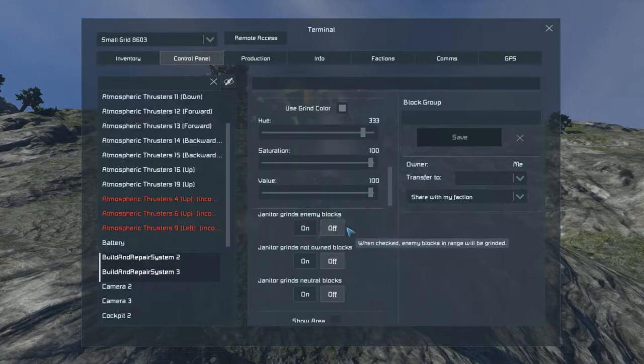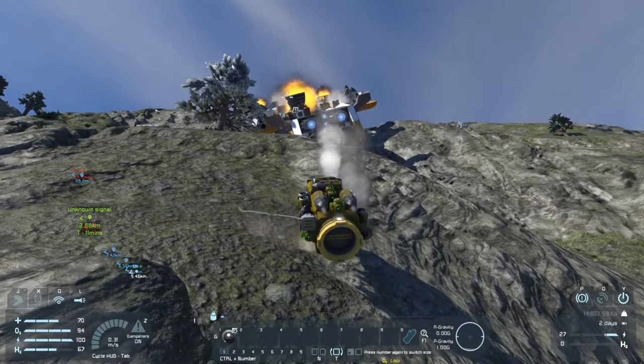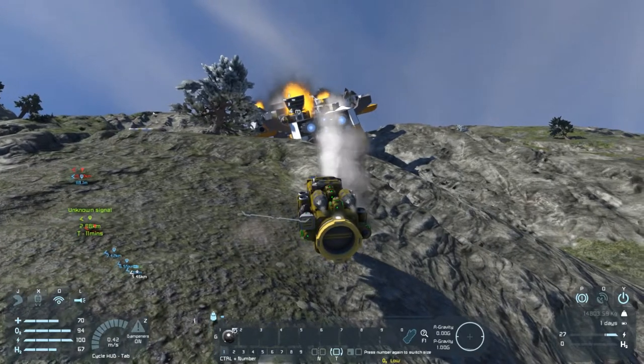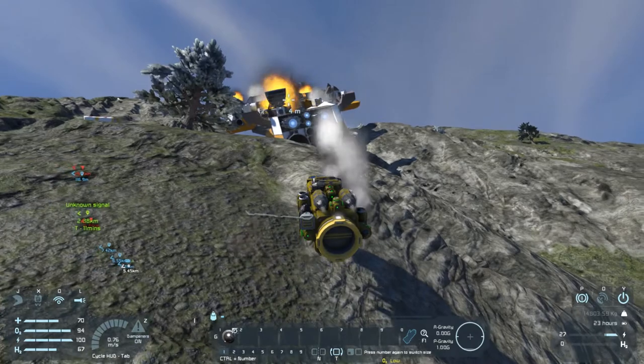Let's set up the build and repair system. So we lost our left thruster and two up thrusters. Build new, use ignore color, grind enemy blocks — blind. Yes. As soon as we get close enough, I want you to start tearing that thing apart. And the close enough is 25 meters, if I recall right.